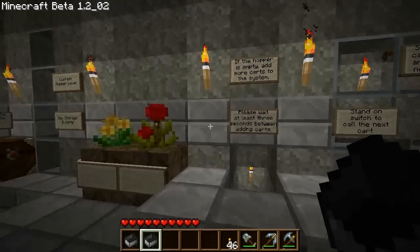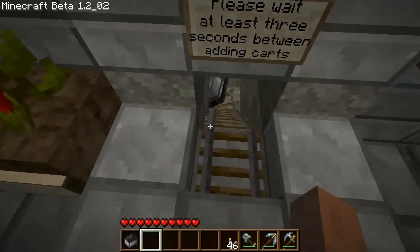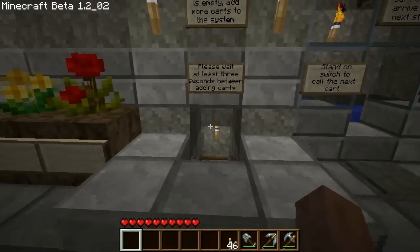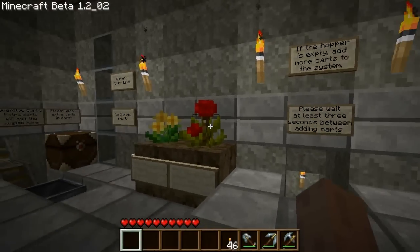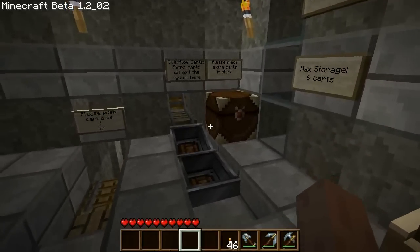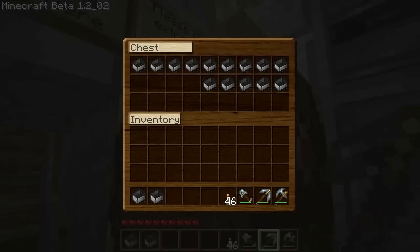If you have extra carts or if you're running low on carts, you can drop them in here and they'll get added to the station. Just wait a few seconds between adding carts — otherwise boosters might not reset and you'll get issues. If you have too many carts, the hopper's going to start spilling out here, and you can just break them and stick them in the box.